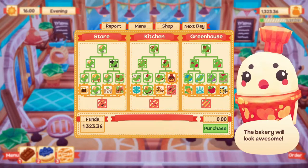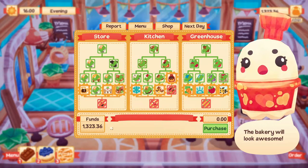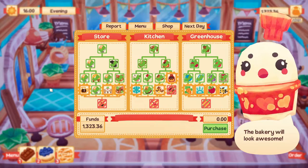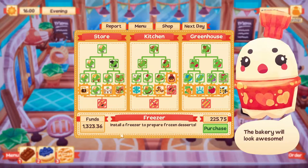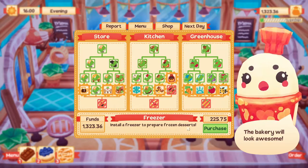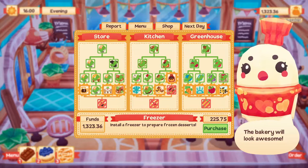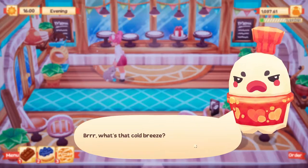Before I switch things up, I have something exciting - we have a lot of money so we can unlock useful stuff. Let's start by installing the freezer to prepare frozen desserts. I hope you can make them and they'll stay in the freezer overnight or for a couple of days - but I have no idea.